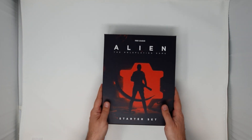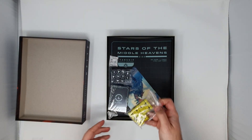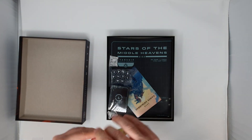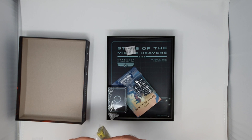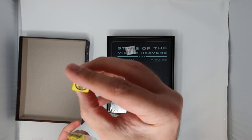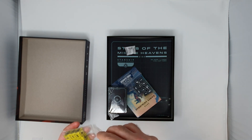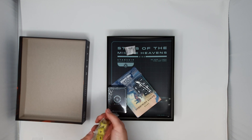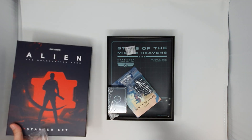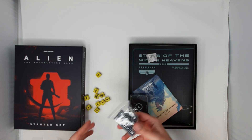Okay, there is the box, so let me open that. Right away what I see inside, we have all these dice. Looks like we have a set of black and yellow. There is a facehugger on it, so that's possibly very bad for us when we play. So we have the dice, also in black.